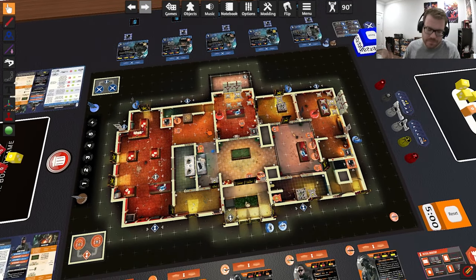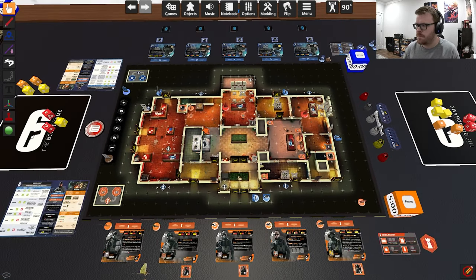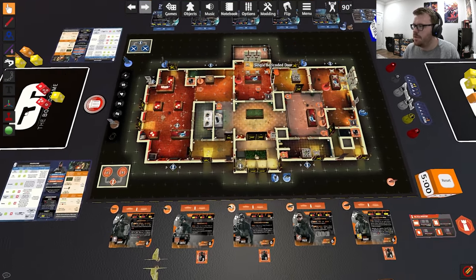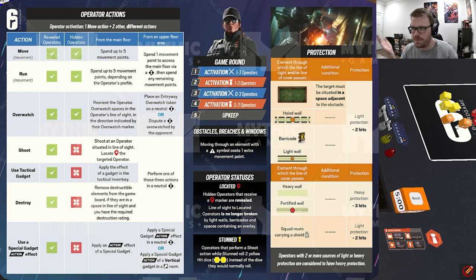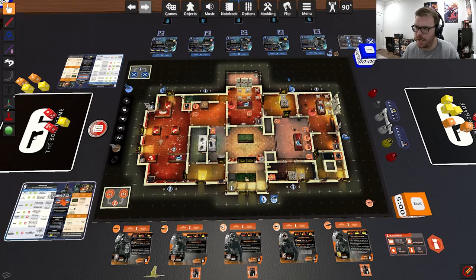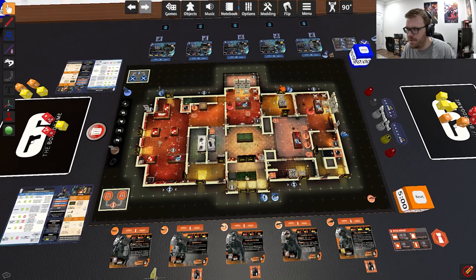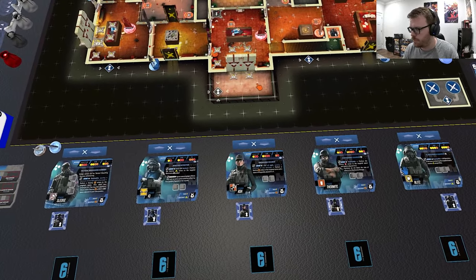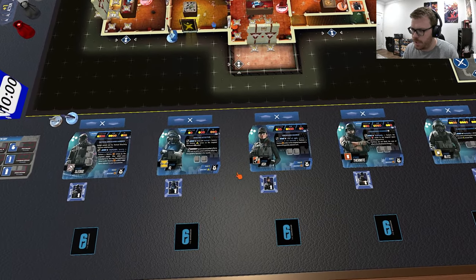For the first two rounds, let's not use timers, and then from round three we'll use a 10-minute timer. Normally there'd be a whole setup process, but this is already done. You would do your deployment, then we'd move into round one. I'll just let you start your turn. At the start of the round, attackers go first — you can activate one to three operators in this phase, in any order.